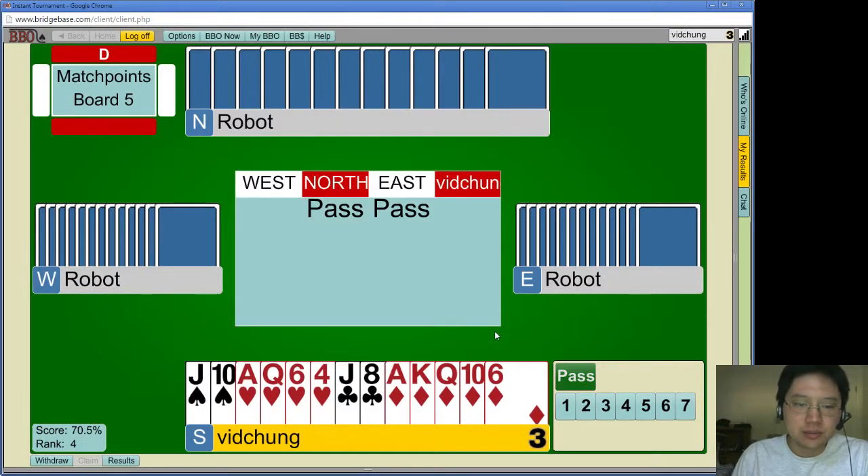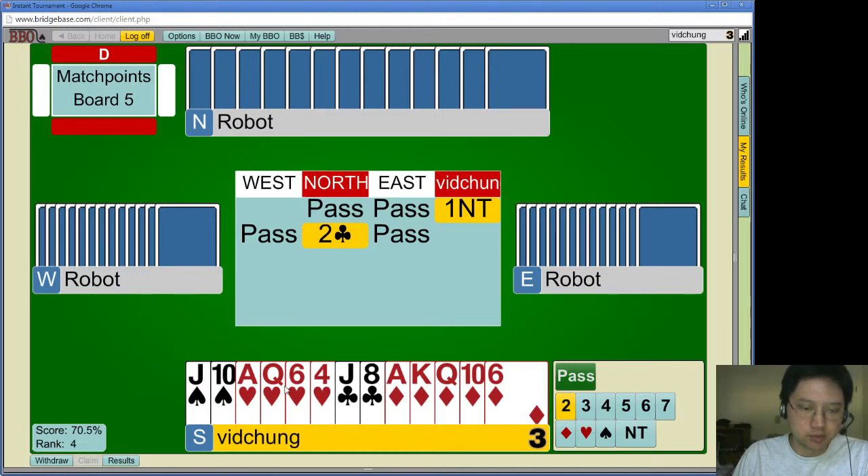Hey guys, welcome to part 2. I have a 17 count. I hate Gibb's reverse options, so I'm going to open it 1 no trump, even though it's pretty reverse worthy.